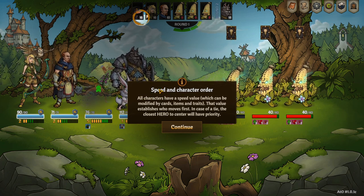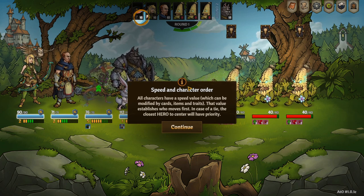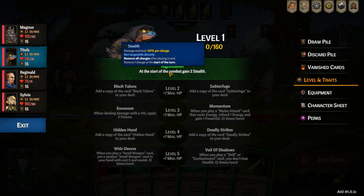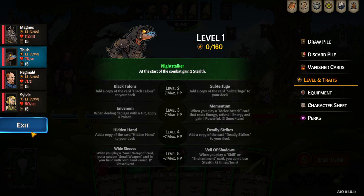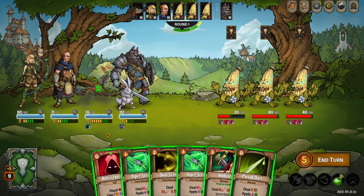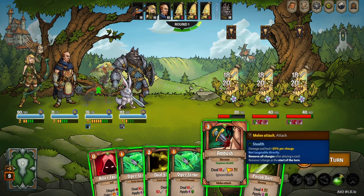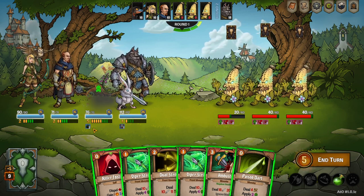Speed and character order: each character has a speed value that establishes who moves first, and in case of a tie the closest hero to the center has priority. Thules is all about stealth — at the start of combat he gains two stealth. Stealth gives you extra damage but it's removed as soon as you play a card, and you lose one stack at the end of the round as well. Some of his cards require stealth, like the Ambush card — super high damage. We'll play this first to maximize damage, and these numbers already show the current stealth bonus calculated in.